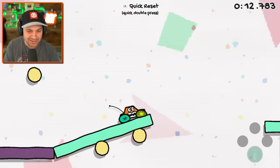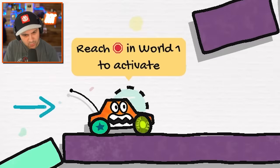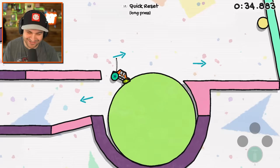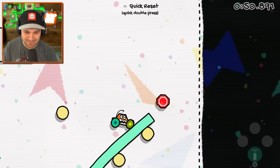Here we go. Knock over these sections, and then I think I can use this as like a ramp now, right? What is this thing? Reach in world one to activate? I don't know what that means, but I guess we'll find out soon enough. We'll just squeeze this giant ball into this section. Smash into this, we got to knock this down. There we go, we did it. And there's our stop sign — there's the end of the level.